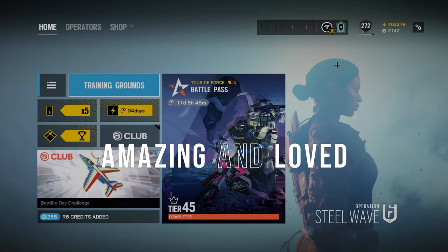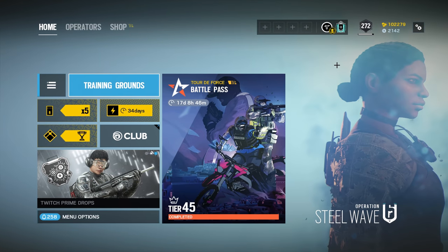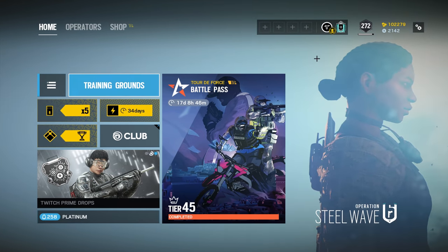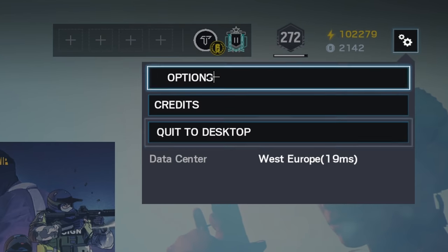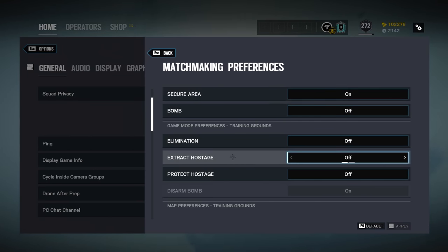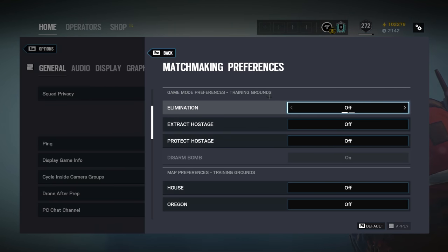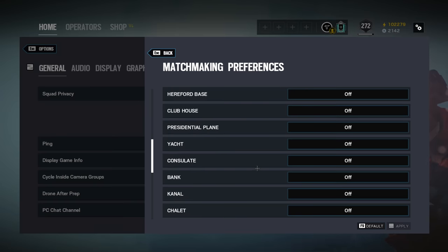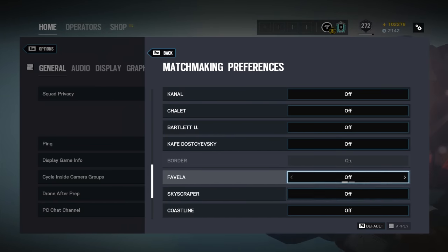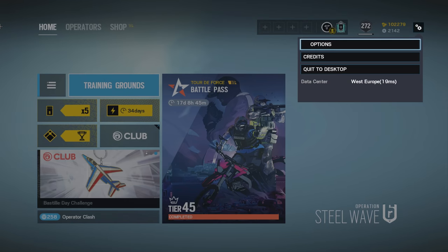In today's video I wanted to walk through my aim training, since I get a lot of comments asking about it. First, go to your settings in the top right, go to Options, then Matchmaking, and go to Disarm Bomb — turn this on and turn the other three off under the Training Grounds settings. For the map, go to Border, turn on Border and turn all the others off.